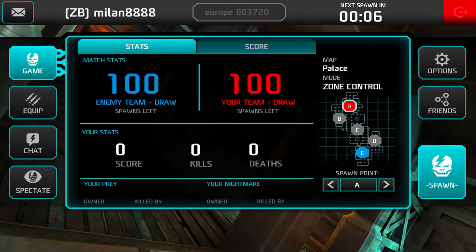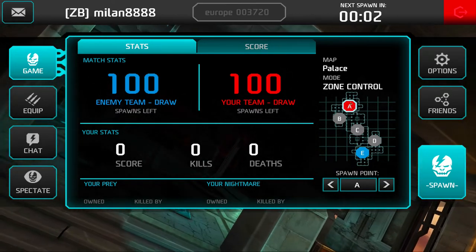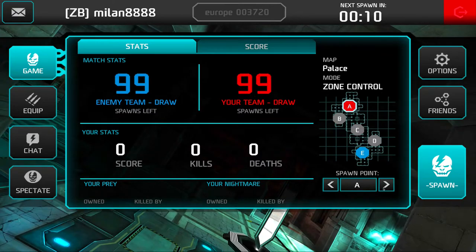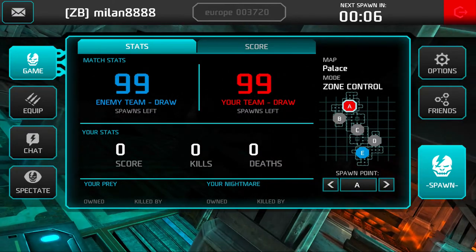If we had more spawn points — right now I'm on the red team and we only have A — if we had B, I could switch to B and start at B. But for now it has to do with A.